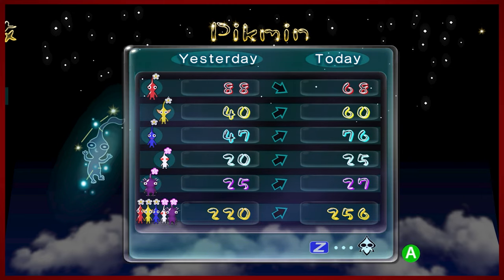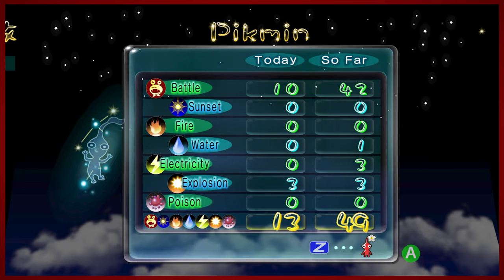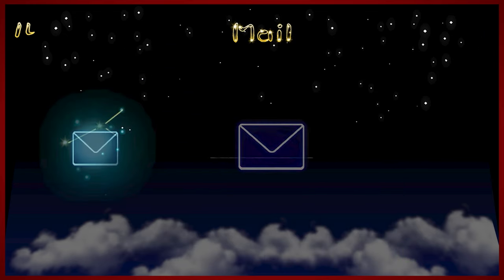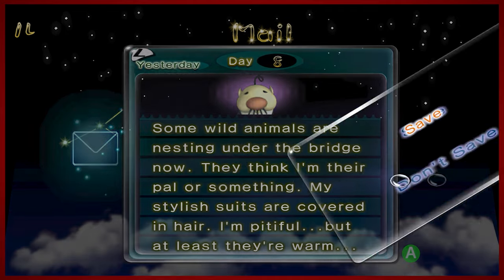All of the things that you have seen that we got are the things you saw that we got. We had a pretty good increase in everything except for reds — technically we had an overall growth of two purples, I don't know if that's possible but okay. My death count so far — you know, you win some, you lose some. And now another message — I wish they would mix this up, but it's just the president: 'Some wild animals are nesting under the bridge now. They think I'm their pal or something. My stylish suits are covered in hair — I'm pitiful, but at least they're warm.' That's weird.